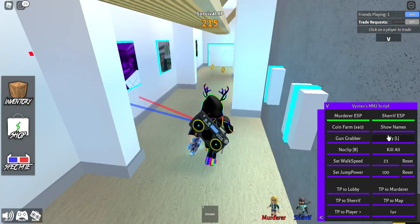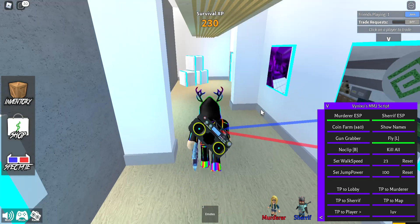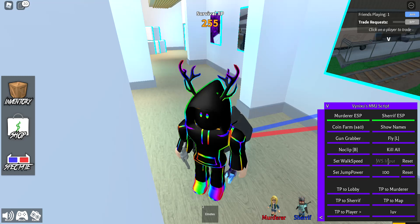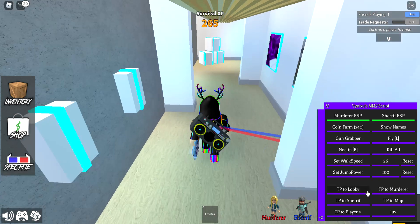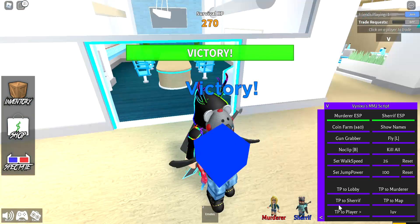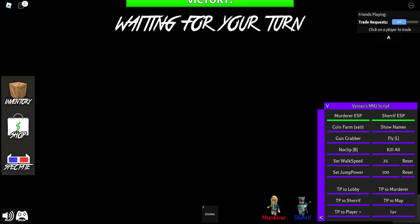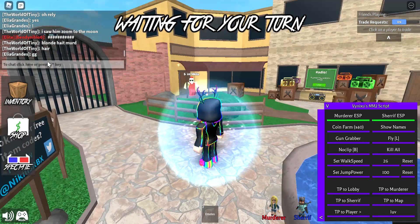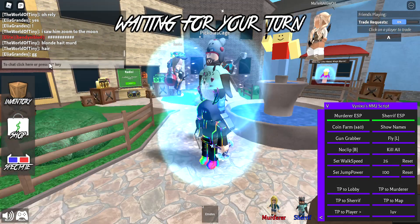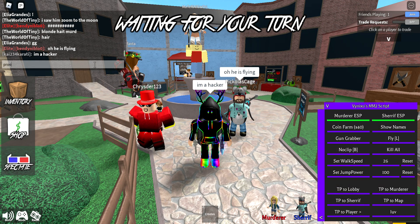Fly equals L. You could fly, but for me it doesn't work, I do not know why guys. Set walk speed to 26. Teleport to sheriff. Pow! I just teleported to sheriff, guys. Nice. Now, let's troll some people.